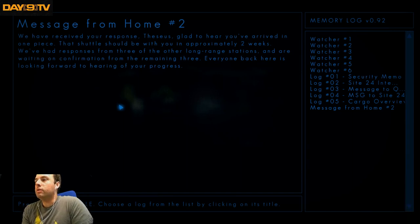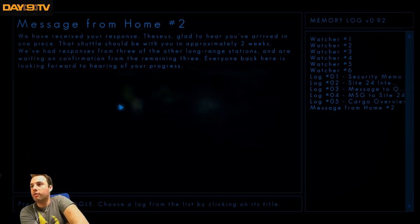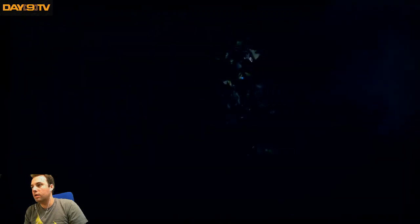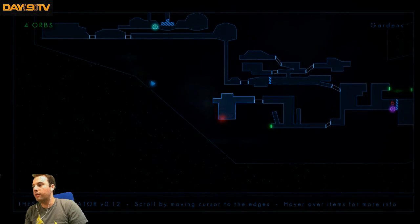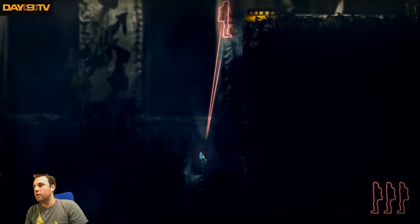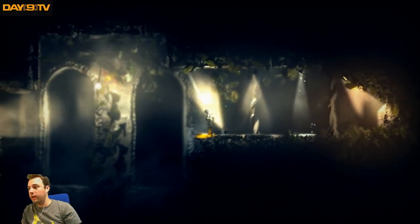Message from home number two: 'We have received your response, Theseus. Glad to hear you've arrived in one piece. That shuttle should be with you in approximately two weeks. We've had responses from three of the other long-range stations and are waiting on confirmation from the remaining three. Everyone back here is looking forward to hearing all of your progress.' Totally found a secret. This is a good time to take a brief break — we'll be back in two short minutes with The Swapper part two.